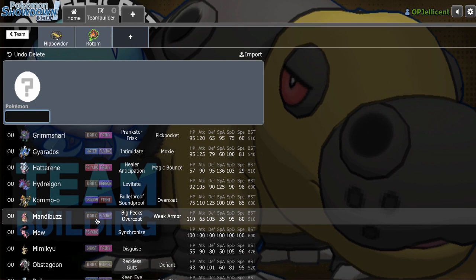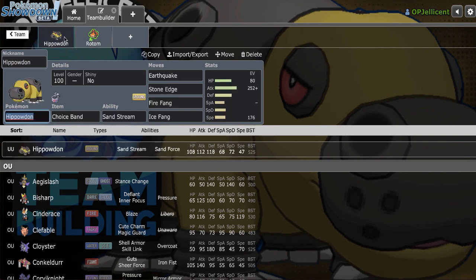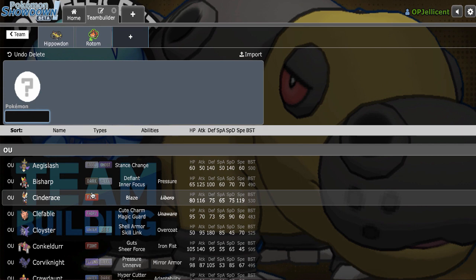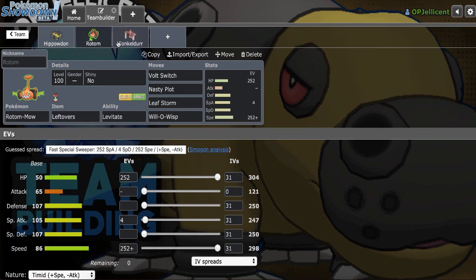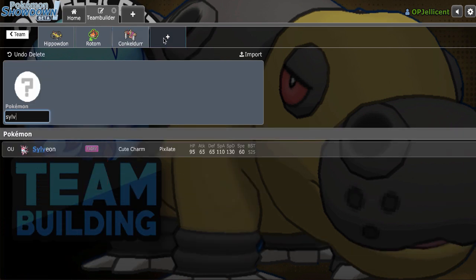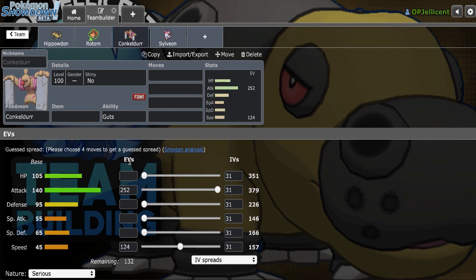Maybe I don't need another physical breaker, but the priority does seem really valuable. Also for Mamoswine — I didn't realize we didn't have an Ice resist — both of these are weak to Ice types, so Mach Punch into opposing Mamoswine could be really valuable. Conkeldurr, just because it's able to offensively check the two biggest threats to these two. I'll put enough speed to outspeed bulky Sylveon, which is 124 speed — bulky Sylveon reaches 156, so we get 157 here.